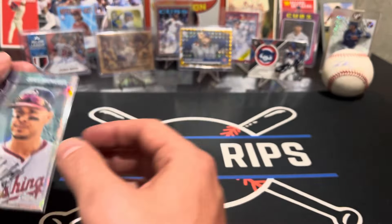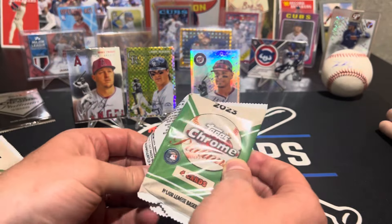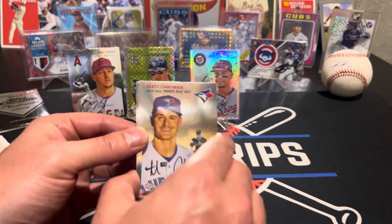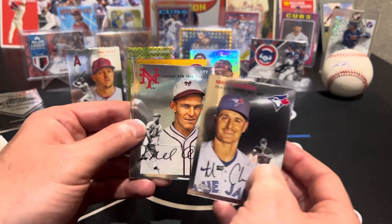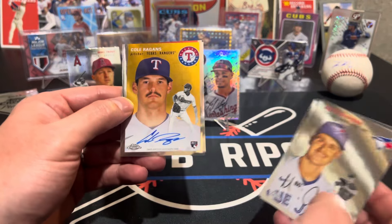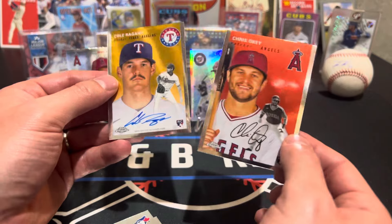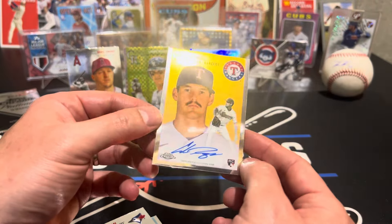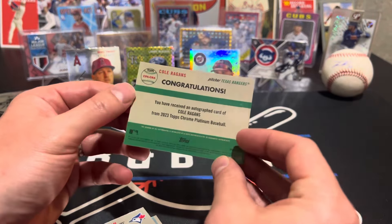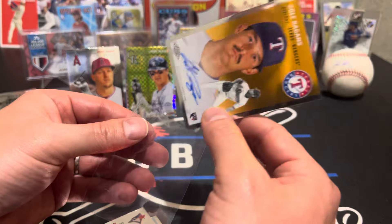There's Hayden - he's been lights out this year. Why is it green? It should be blue. I don't understand the different background colors - I guess it's just where they are. That x-fractor looks pretty cool, I like that one the best. There's Matt Chapman - he's now with the Giants. Hey, is that our autograph? Yes - Cole Ragans! See that on-card autograph. Cole Ragans rookie autograph - sweet. It's not numbered. We got our autograph out of the way quick - wasn't expecting that.